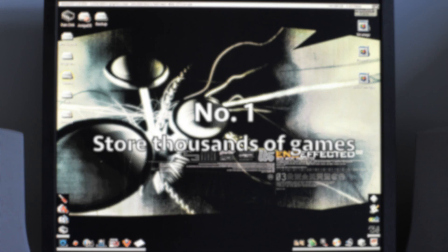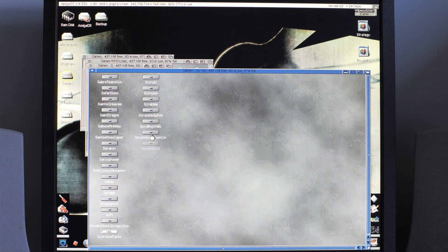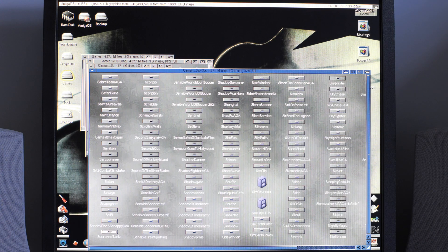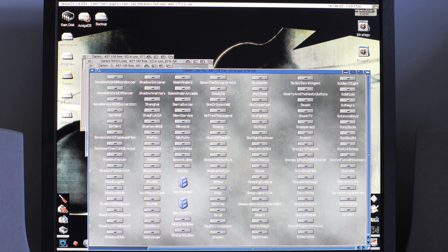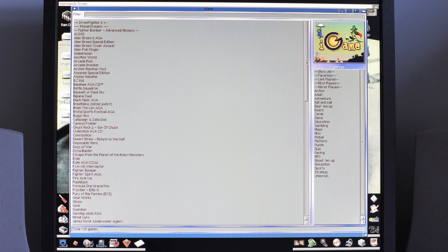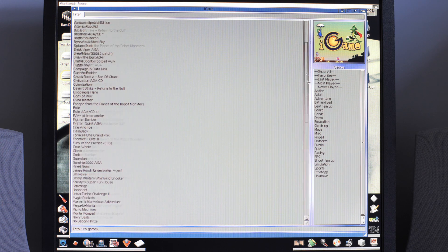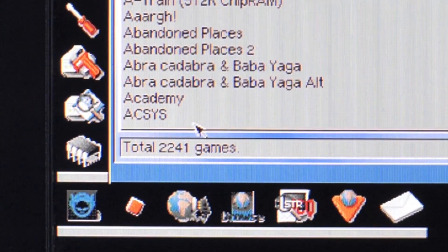The first reason: store thousands of games on your hard drive. The S directory is so big that we split it into S-to-SO and then SP-to-SY, just so it loads a bit quicker. If I go into iGame, we can actually get a count of how many I've got installed. If we go to show all, you can see the magic number down here: 2241.